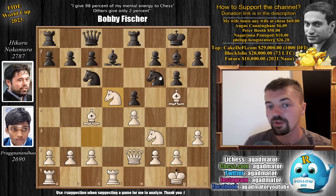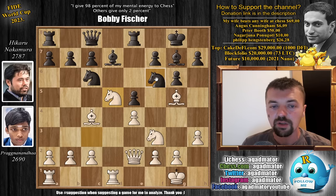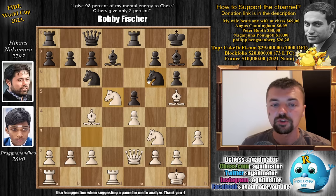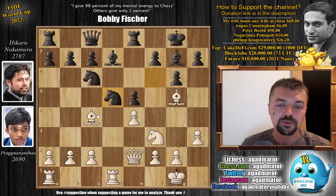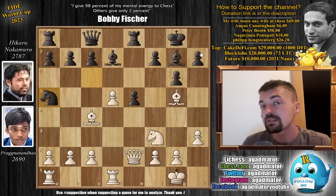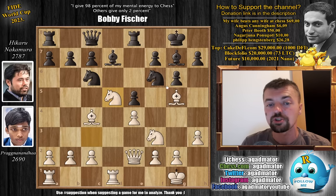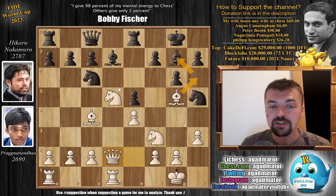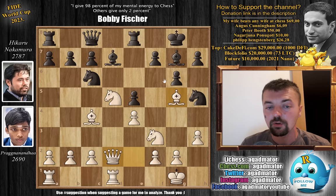He already won the first game and only needs a draw in the second one. Now if this weren't a must-win situation, Hikaru would probably just capture, and after bishop or pawn captures go knight to a5 — a nice position for both sides. But as he is in a must-win situation, he goes for knight to h5. Queen to d2, now trying to take advantage of the dark squares, as the knight no longer attacks the knight on d5 or the pawn on e4.